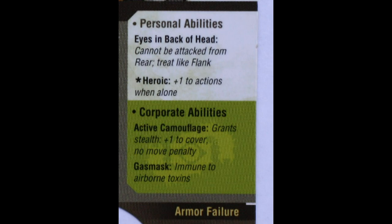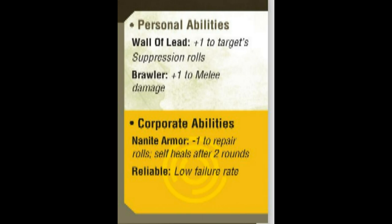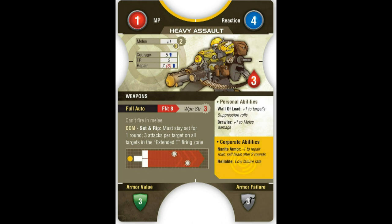Going back to the CCC Heavy Assault model, you will notice he has Wall of Lead, which causes enemies a plus one on their suppression checks. He also has Brawler, which grants this model a plus one to melee damage.